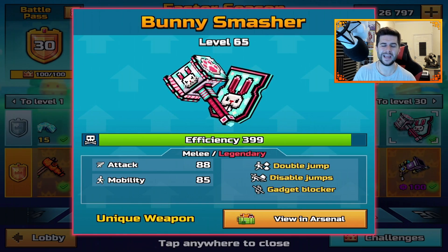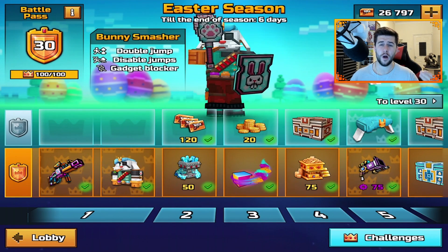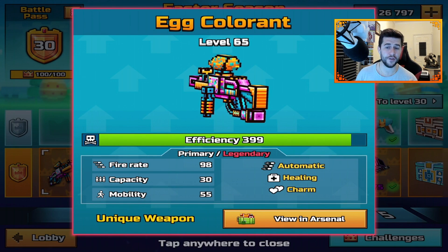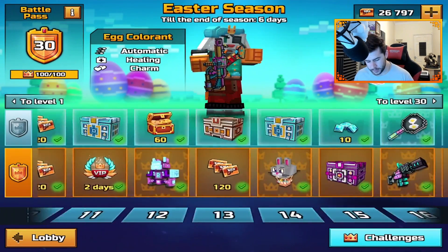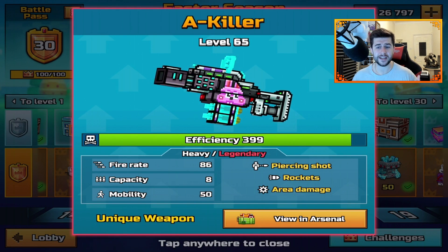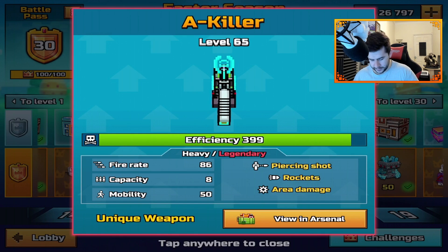Hopefully my videos help you decide if you want to get a pass. I'm pretty confident most of you are saving your credits, which I don't blame you. They did fix the egg colorant — at the start the bullet travel on it was terrible, but they fixed it. I actually didn't mind using it. Then we came across the killer weapon — I quite enjoyed it, it was like a three or four shot kill. The piercing, rockets, and area damage were good, though it did seem like a very delayed weapon. This pass is like the home of delayed weapons.